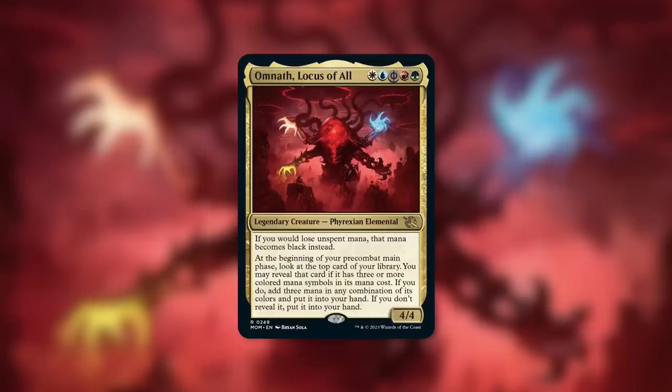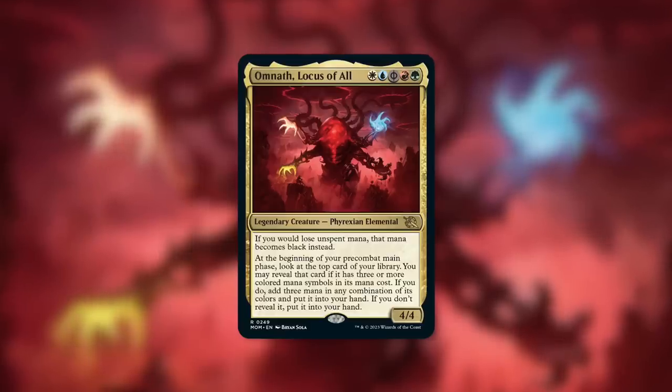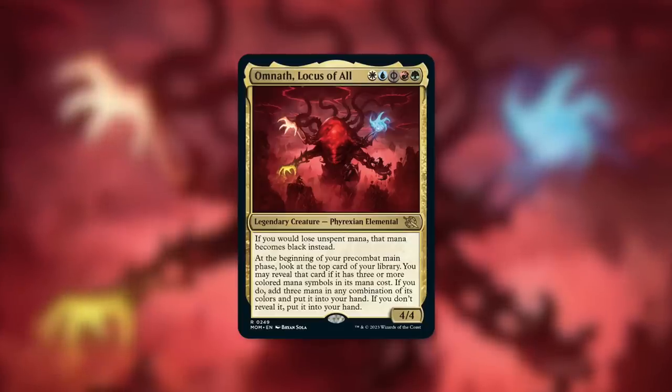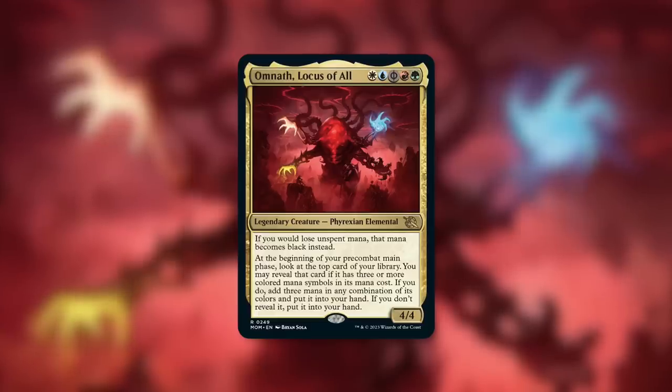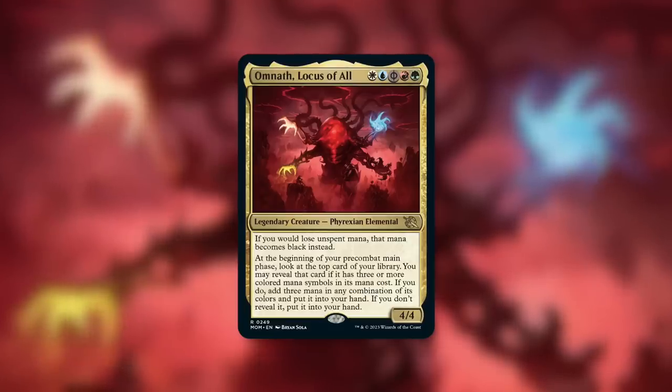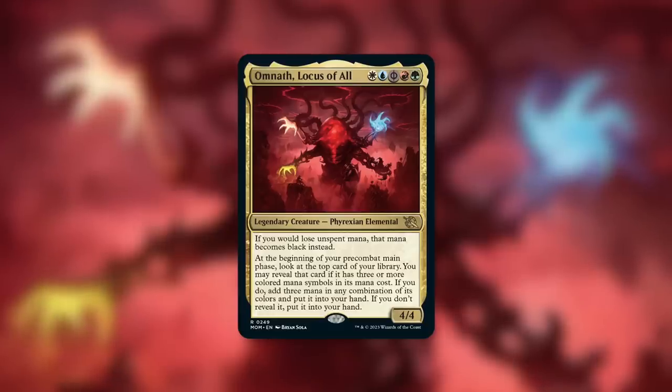Now, on these quick-take episodes, a quick reminder that I'm going to be going through the budget buys and also the pricier picks. Cards within my budget are less than $1; cards above my budget are sometimes much more than $1. All these cards will be in a link in the description below. Also, when new exciting commanders like this one are spoiled, cards that work well with it might go up in price sooner rather than later, so if you're looking to pick some of those up, make sure you do that sooner rather than later.